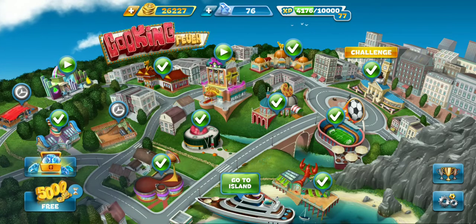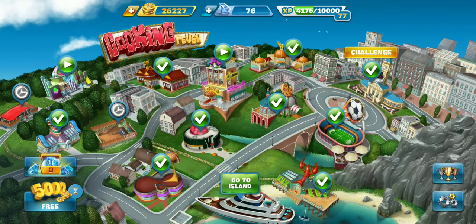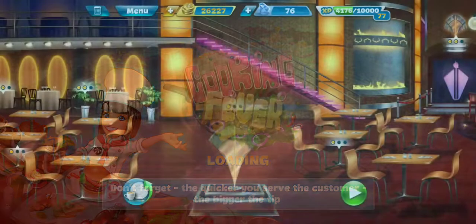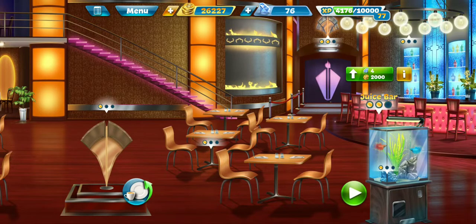What's up YouTube, it is day 280 of the Cookin' Fever Extravaganza. Today we're at the Gourmet Restaurant. Let's check out this new interior upgrade here, which is the juice bar. It helps with the customer wait time.